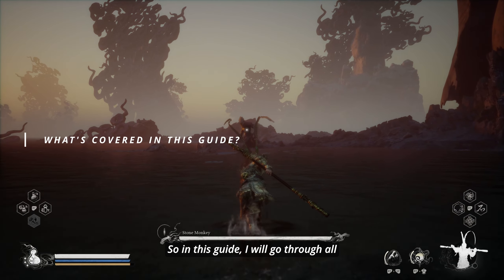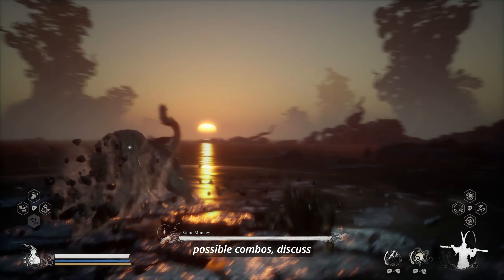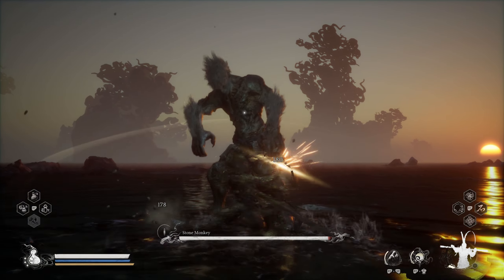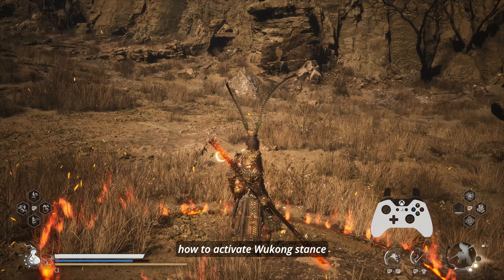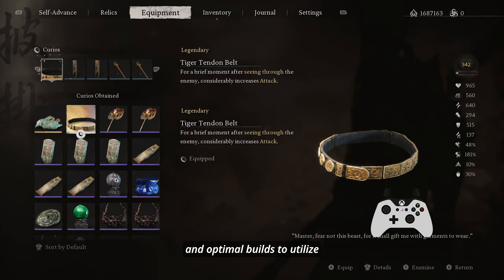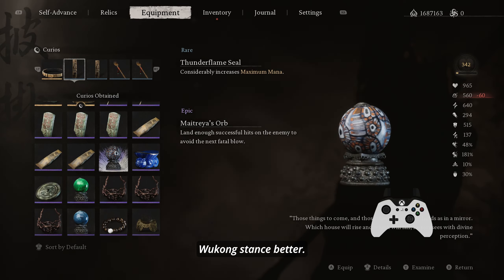In this guide, I will go through all possible combos, discuss the difference in damage and stats while being in Wukong stance, how to activate Wukong stance in the fastest way possible, and optimal builds to utilize Wukong stance better.